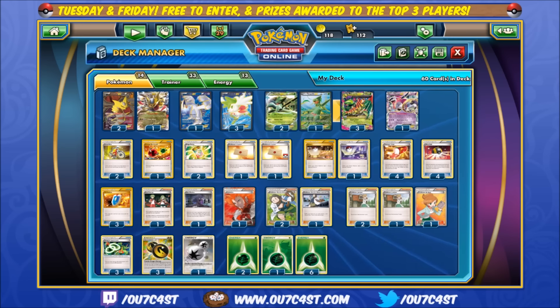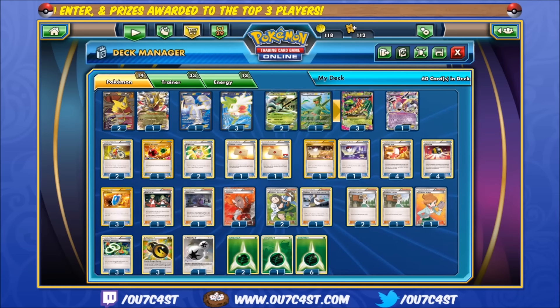Giratina's attack Chaos Wheel basically shuts down your opponents from playing any tools, special energies, or stadium cards on their next turn, while also dealing out a devastating 100 HP of damage. Comboed with its already OP ability, and you are locking down a huge portion of your opponent's deck.